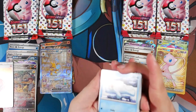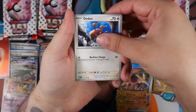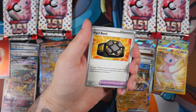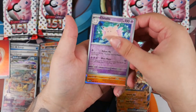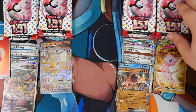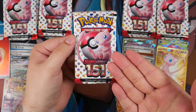Another Holographic Energy — fire energy. We'll put that right here. We have a Seel, Doduo, Tentacool, Rattata, Exeggutor, Lickitung, Graveler, Goldeen, Clefable, and a Machamp. Hit a little bit of a dry streak here — maybe this will have a textured card or Full Art, or maybe even a Special Illustration Rare.